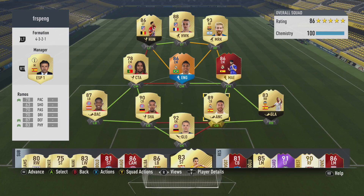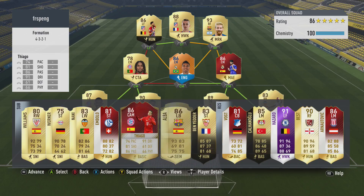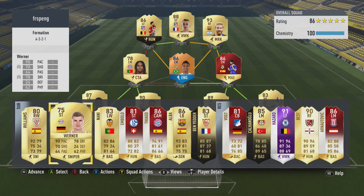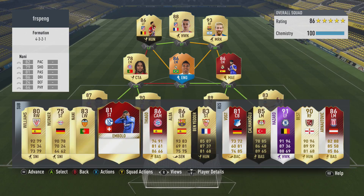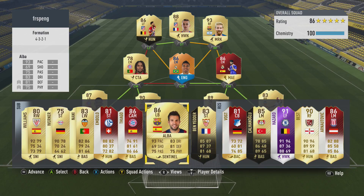Yeah, this is the squad. I think this squad will do wonders. I haven't actually used a La Liga and Bundesliga mix in any weekend league — I usually just use La Liga or BPL. Hopefully I'll do good in the upcoming weekend league. On the bench we have La Liga and Bundesliga players — probably Iñaki Williams, Werner, and Mbolo will come on as super subs. Unfortunately I won't be able to use Hazard or Ibest or any of the other players.